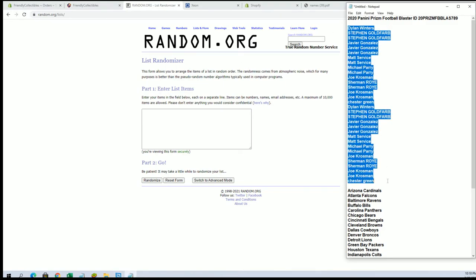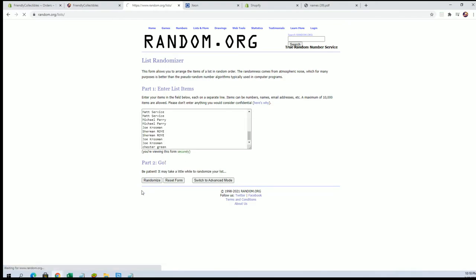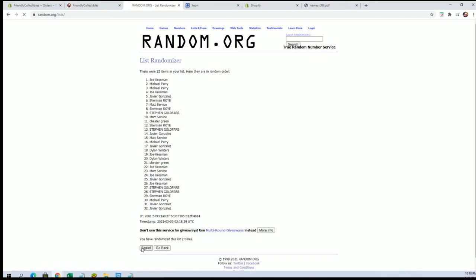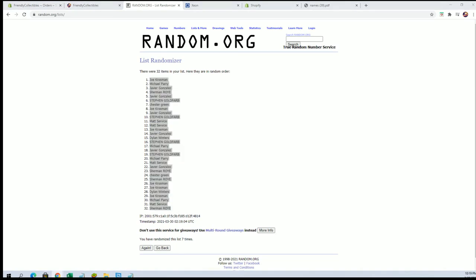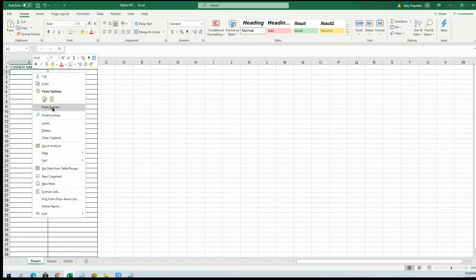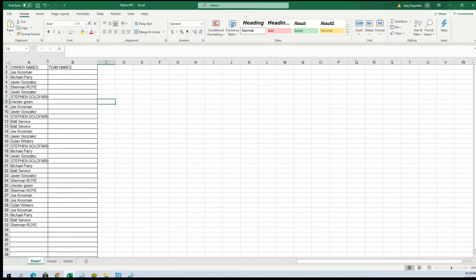Dylan W to Chester G. Let's go. 32 flip guys — names and squads 7 times each. Joe K to Sherman R. That looks good. And teams are next.